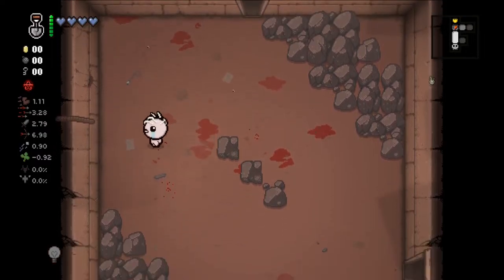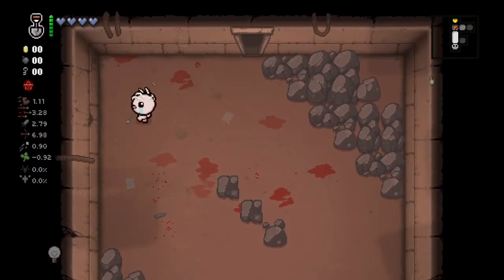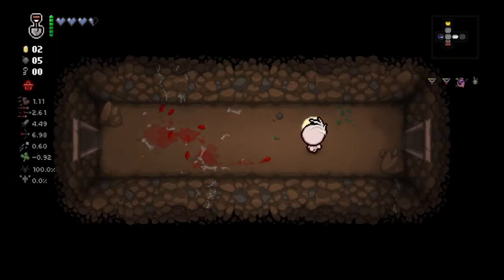In this video I'm going to show you how to find crawl spaces 100% of the time. As you can see on the ground, we see this little sign, so if you dig right on that little sign here, it's going to give us a 100% crawl space.